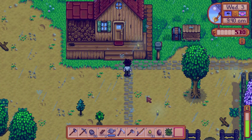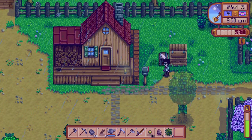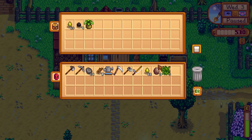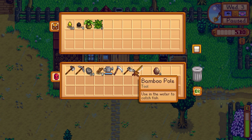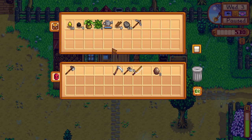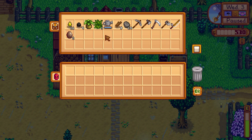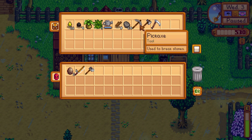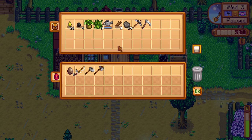Today our plan is to go talk to the blacksmith to get our geodes checked out. Let's dump some stuff — we don't need to carry these around. We will carry the bamboo pole since we may do some fishing. We don't think we need the pickaxe or the axe, but we'll keep an axe just in case we come across something that needs whacked.